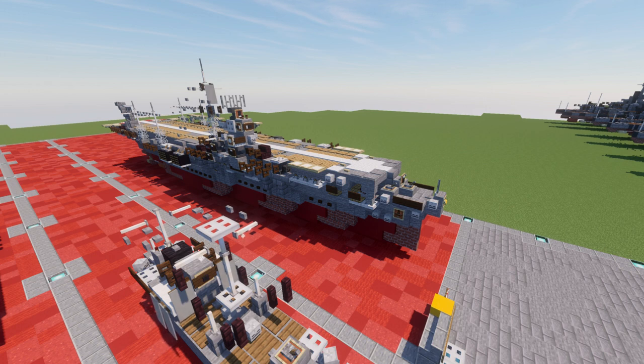The Shokaku class carriers were part of the same program that also included the Yamato class battleships. No longer restricted by the provisions of the Washington Naval Treaty, which expired in December 1936, the Imperial Japanese Navy was free to incorporate all the key features they deemed desirable in an aircraft carrier — namely high speed, a long radius of action, heavy protection, and a large aircraft capacity.